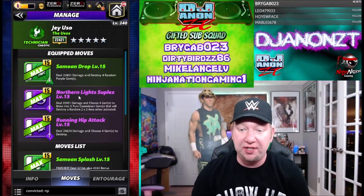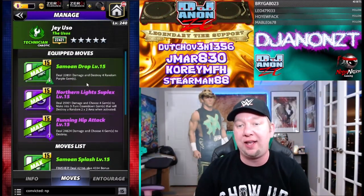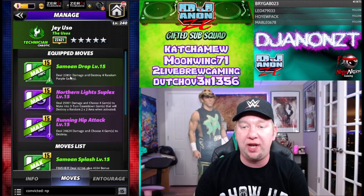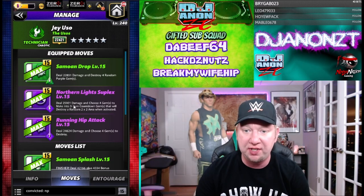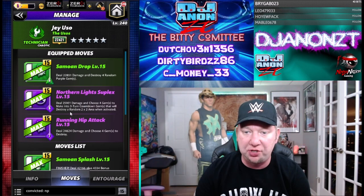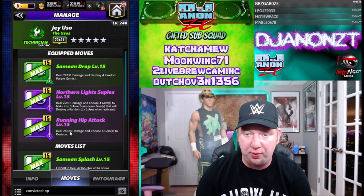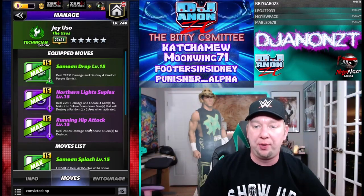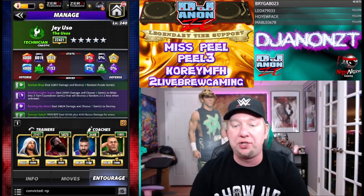Choose four to destroy would be helpful for setting up the finisher. He's got a recycle set here: a green move, Samoan Drop, six charge green, deal 22K damage and destroy four random purple gems. Then two purple moves — six charge Northern Light Suplex, deal 25K damage and choose four to make into three-turn countdown gems that destroy a random two-by-two area when activated. Running Hip Attack, seven charge, deal 24K damage and choose four gems to destroy. Basically the green move recycles the purples, and the purples recycle the green.